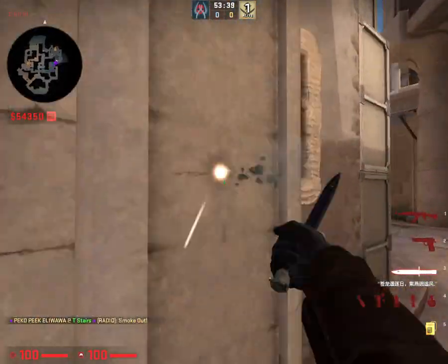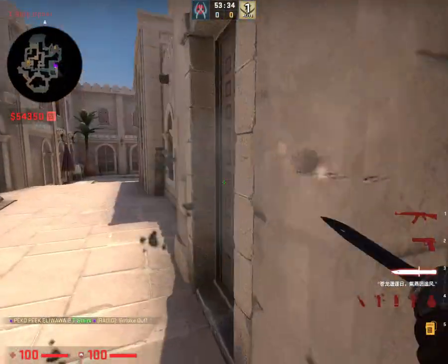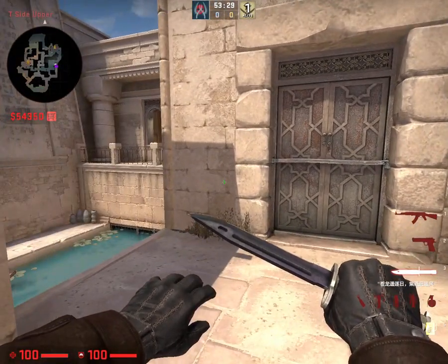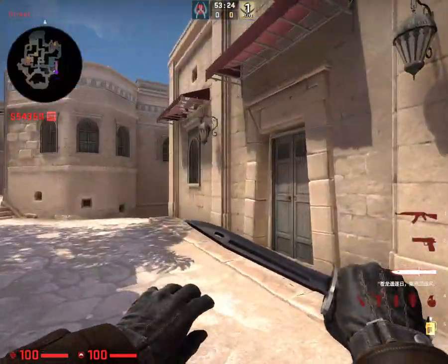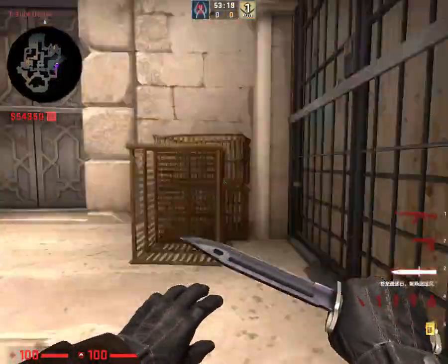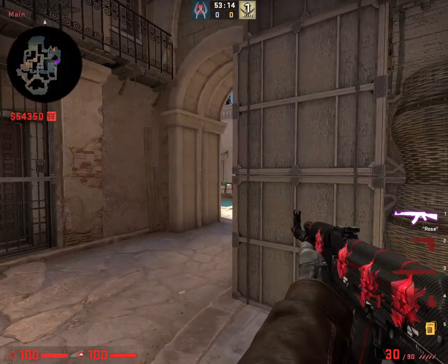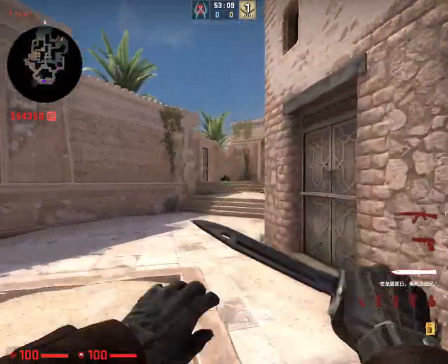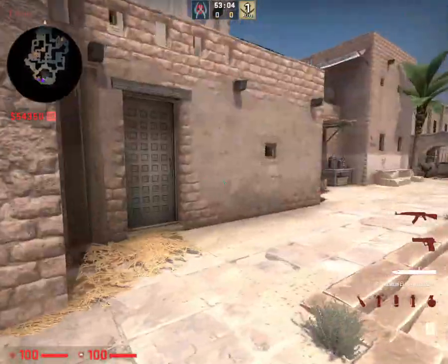Careful of this A push. There's something up here — we can just call it upper A, or upper canals? No. There's a plant here. If we're attacking, upper right; if we're defending, just outside main would suffice. Seems like we went through most of the callouts. I can't think of anything really needed, so I'm going to quickly go through them again.